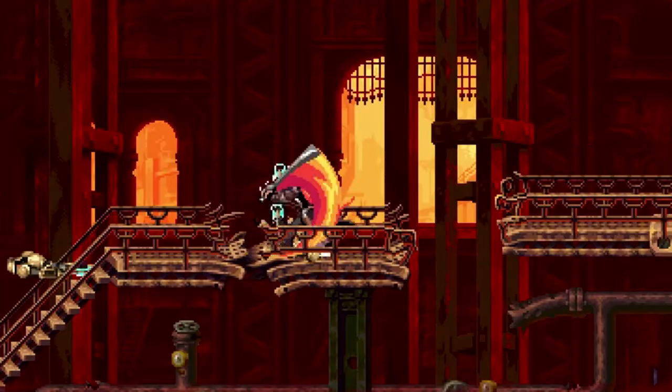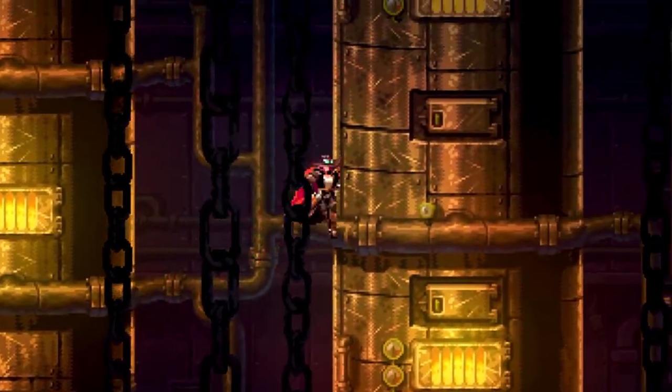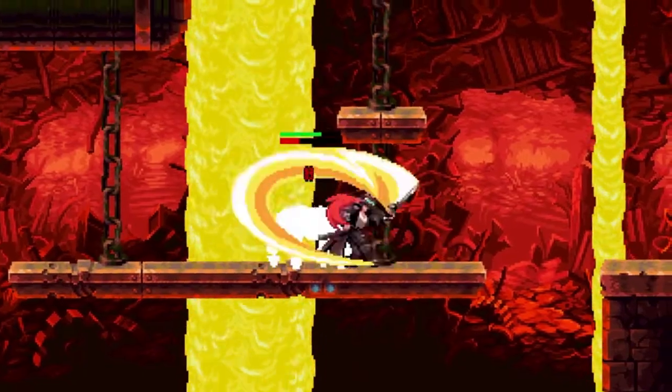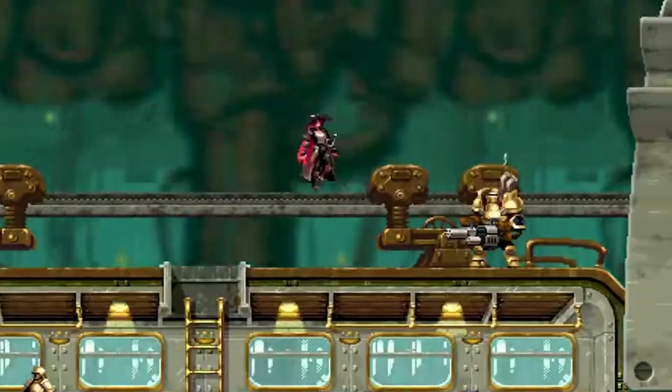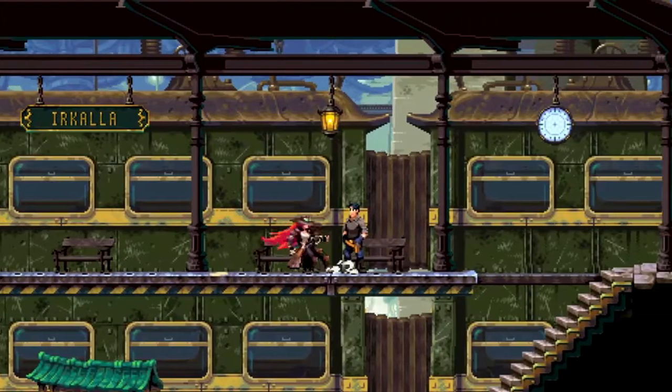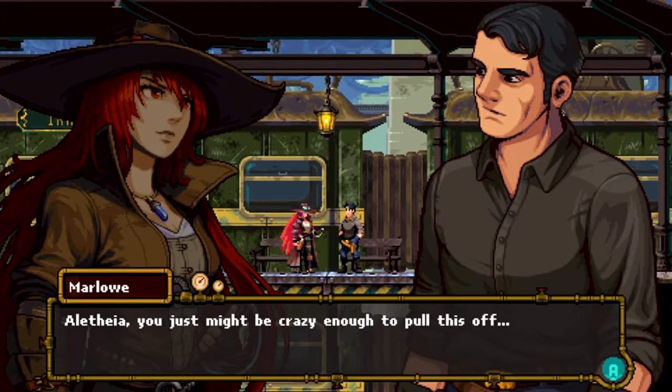Gestalt, Steam and Cinder is aiming to replicate the 2D platformers on the PSX, an oddly untapped font of nostalgia. Combine that with the combo-based gameplay of more modern platform fighters, and you have something that could be a wonderful synthesis of old and new.